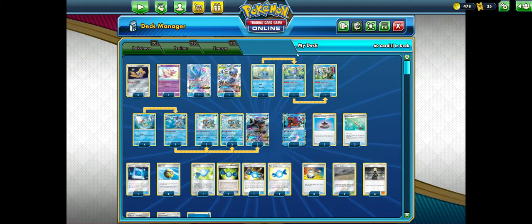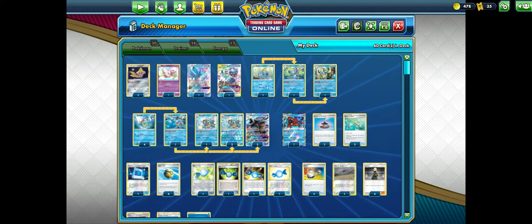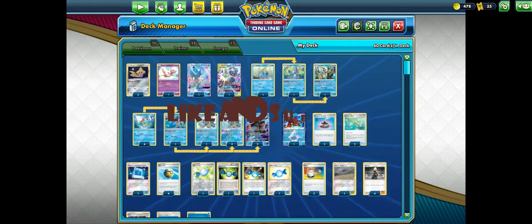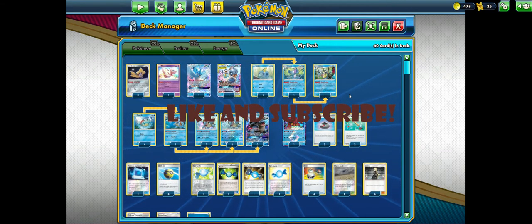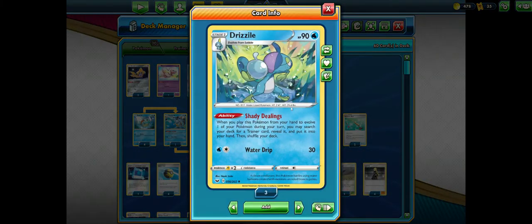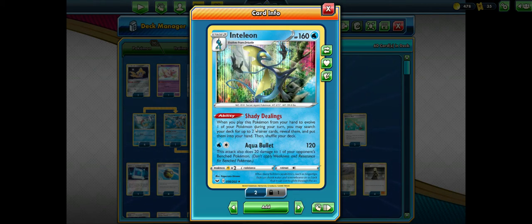His deck focused more around Blastoises and the Inteleon lines. I played some games, thought the Inteleon sort of clunked the deck, and just tried to make it as consistent as possible. I made it a 1-1-1 line of Sobble, Drizzle, and Inteleon to get out those trainer cards. You really need Rare Candy, Cynthia, and even Research. Using the ability Shady Dealings — when you play this card from your hand, you may search your deck for a trainer card and put it into your hand. It's really good. Inteleon does the same thing except for 2 trainer cards, which is even better.